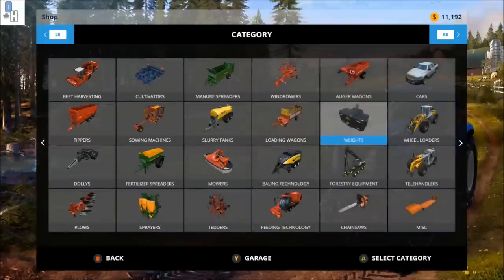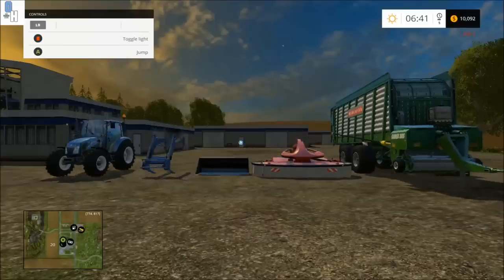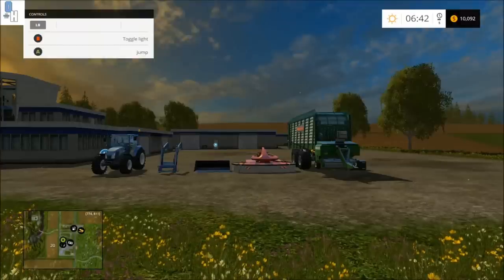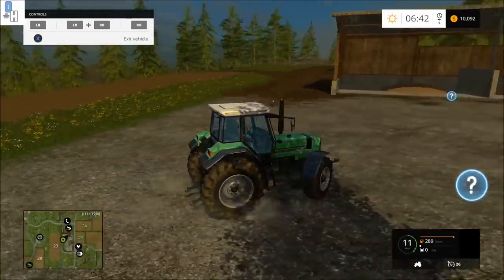After you've done that, go to weight and choose the SB1600, as this will make the tractor more balanced when loading and unloading the silage. As shown now, this is all the tools you should have bought from the shop. If it doesn't look like this, go back to the previous stages and redo it.